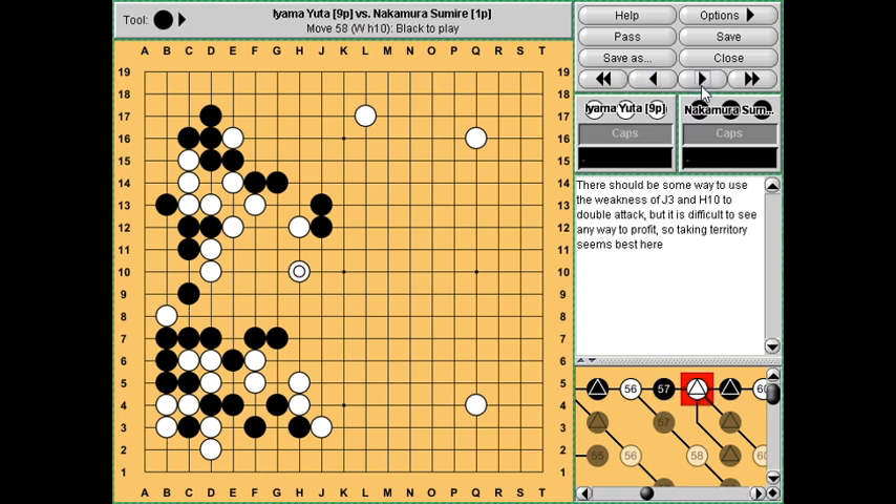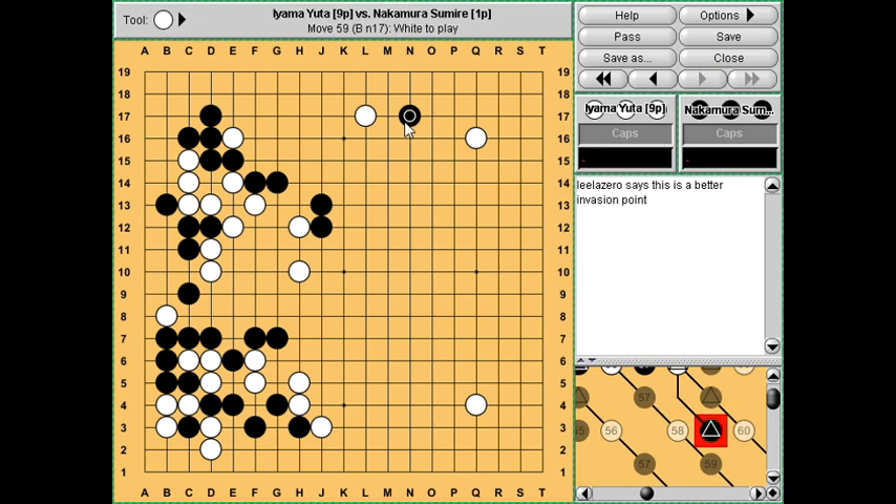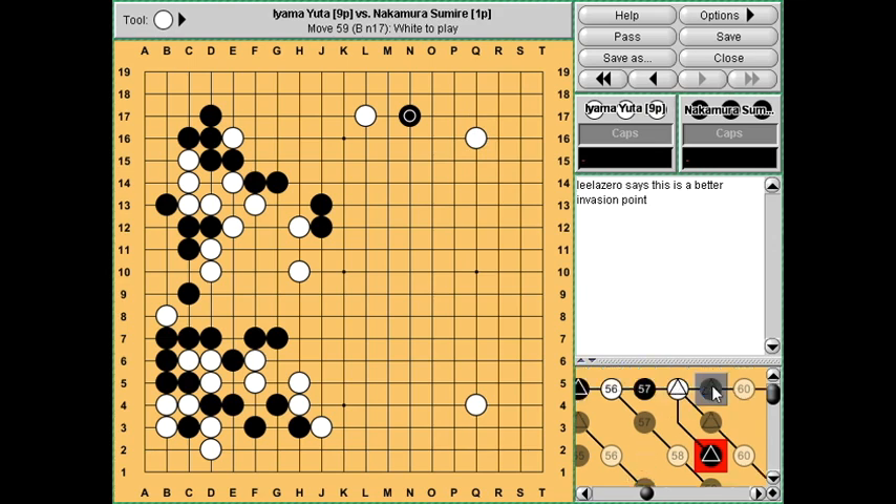Nakamura pushes. I noted that there should be some way to use the weakness of these two white groups to make a double attack, but it's difficult to see any way to profit. I thought taking territory seems best here, but when I checked with Leela Zero afterwards, Leela agreed with Nakamura and said that this stone can be attacked, and Leela Zero wanted to invade here. This is a fairly deep invasion point - it's clearly ready to either try to kill this stone, or maybe attach at Q17, or approach at R14 to attack the corner as well.